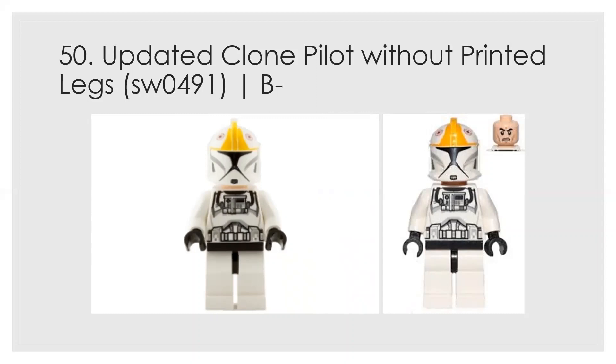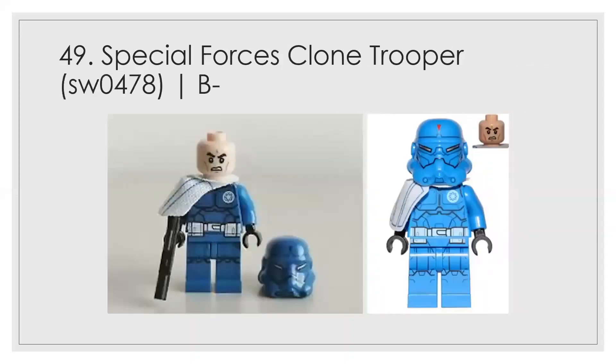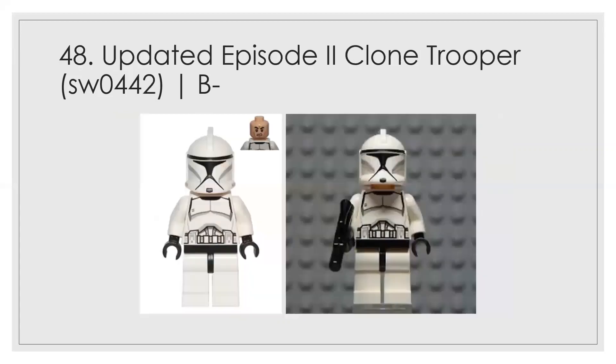Number 49 is a big jump from the last one. The solid color pretty much makes it look way better, and the pauldron really gets me too. I think this is objectively a better figure — the special forces clone trooper — coming in at a B minus.